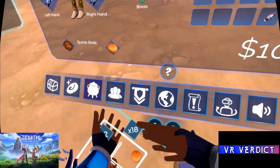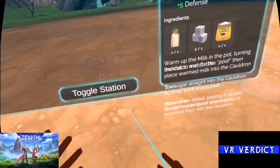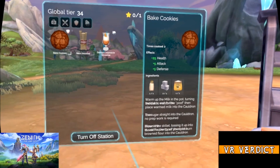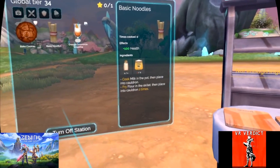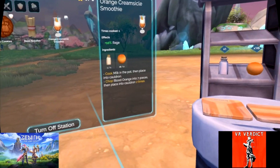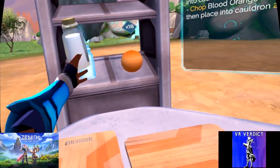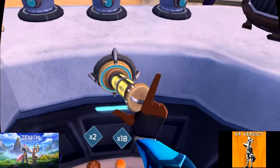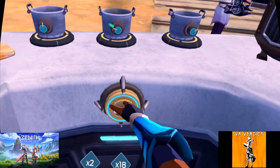Sugar can go right in there, nothing needs to be prepared. And then you brown the flour in the frying pan. I can make noodles now — nice! And then you want to continuously flip that, just pick up the pan and hop it up. And then we make some cookies.